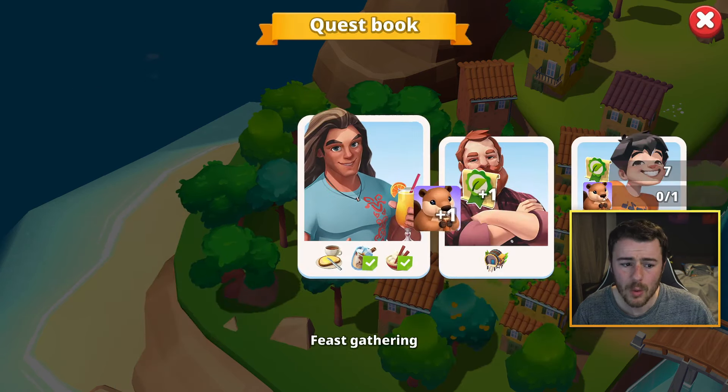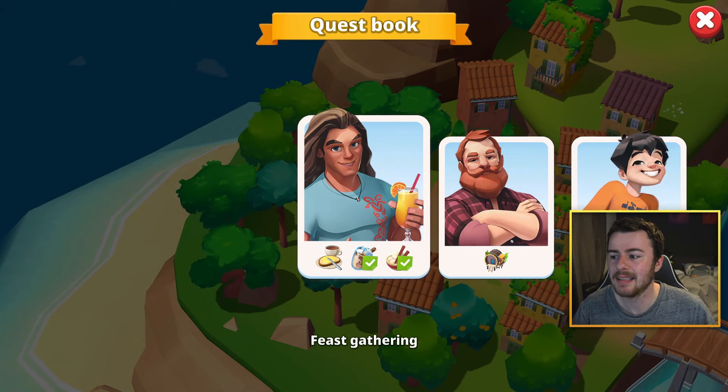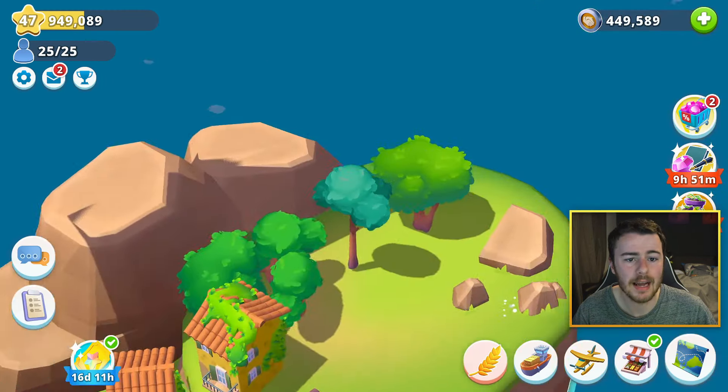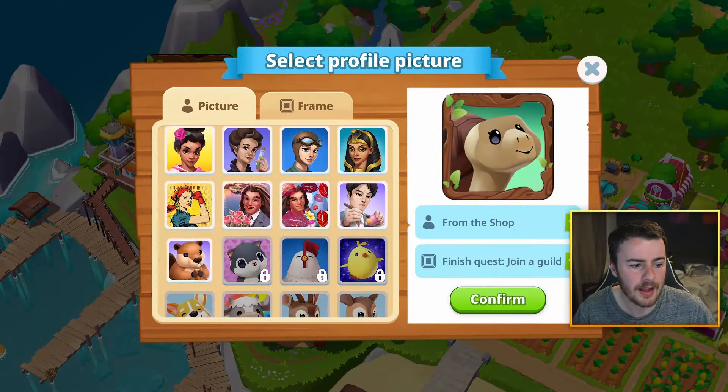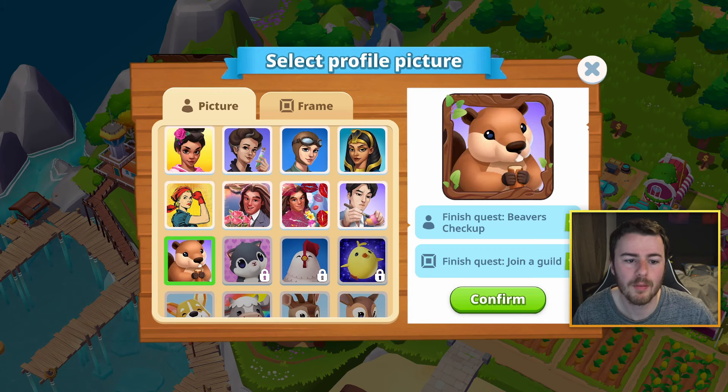Completing the Beaver's Checkup gives us the final eco license and that important profile picture. Going back to the main island, we've now unlocked the beaver profile picture. Thanks so much for watching — hopefully this was helpful. There were chapters added so you can jump to specific parts. Sorry the video took so long; the seven-hour wait between beaver quests added up. If you enjoyed it, please like, subscribe, and I'll catch you in the next one.